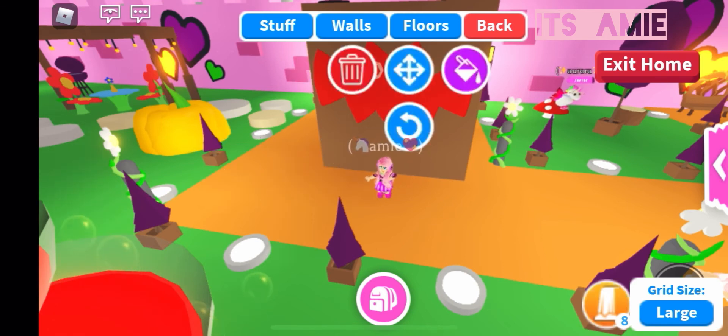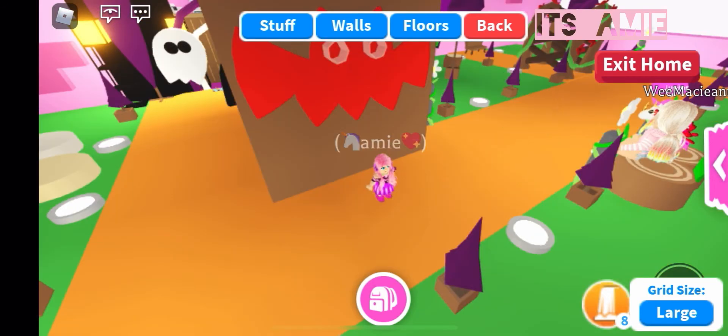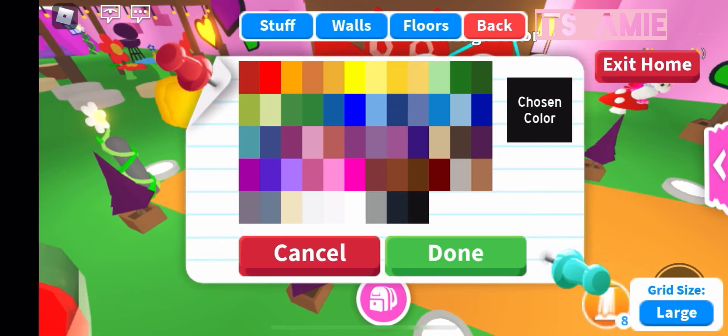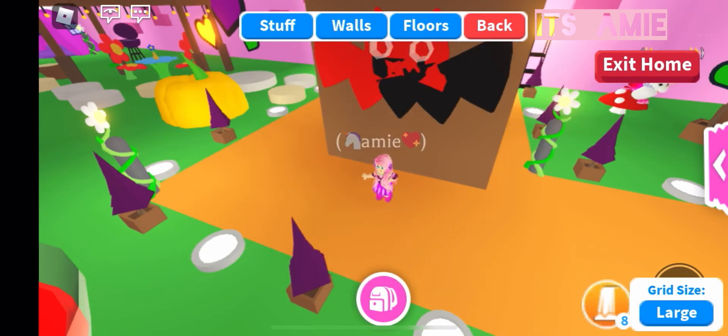Once you've done that, just change the color of the whole thing — I've gone with black with red eyes. Then once you're happy with the color of your bat, just remove the barrier and delete it from behind it.